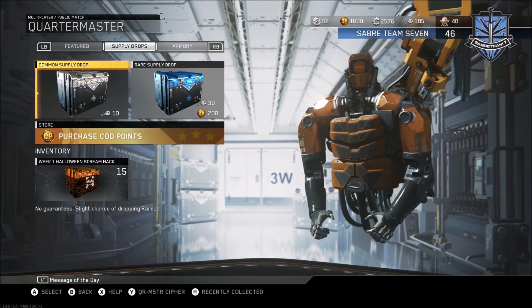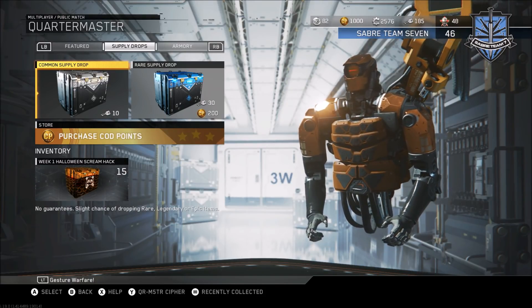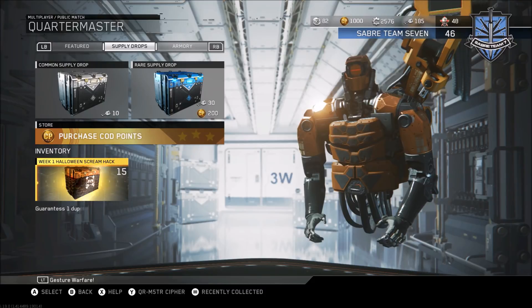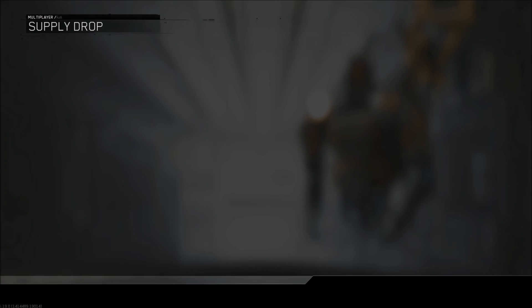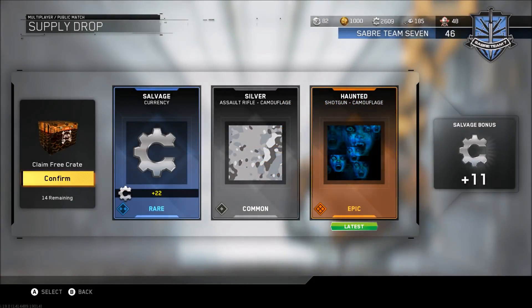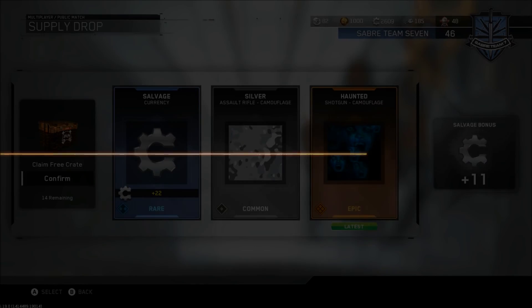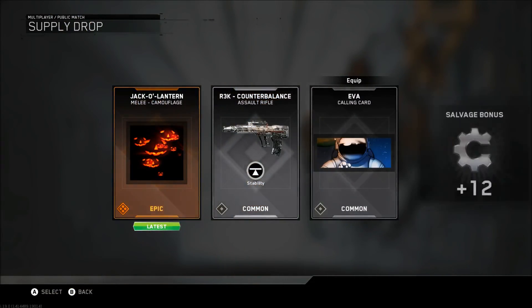There are actually two new weapons in this — the MV4 Black Cat and the Model Graveyard, which I think were also among the 62 variants that got leaked, so that's pretty cool. Let's open up these Week One Halloween Scream supply drops. Hopefully we'll get something good — we get the Haunted camo. There's a bunch of camos in this, I'm pretty sure just two or three this week, similar to the summer update.